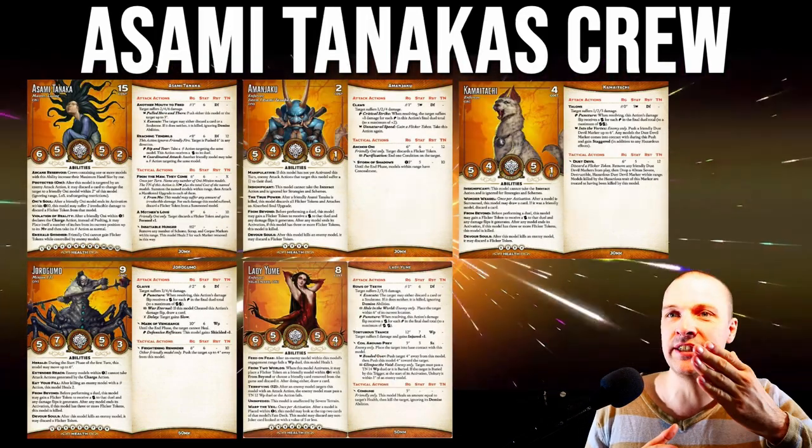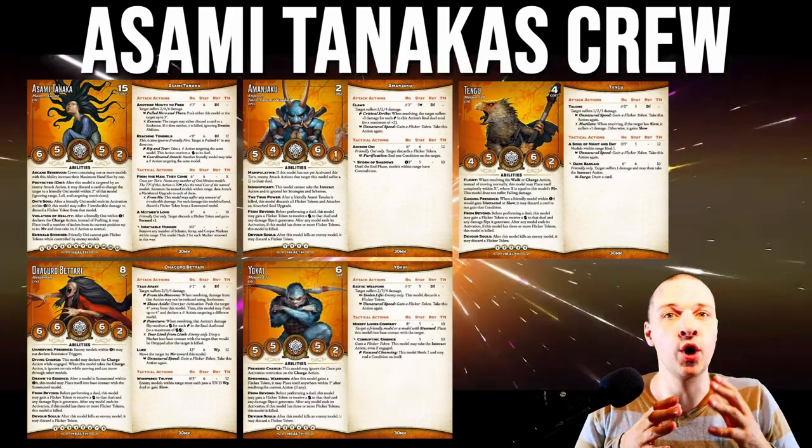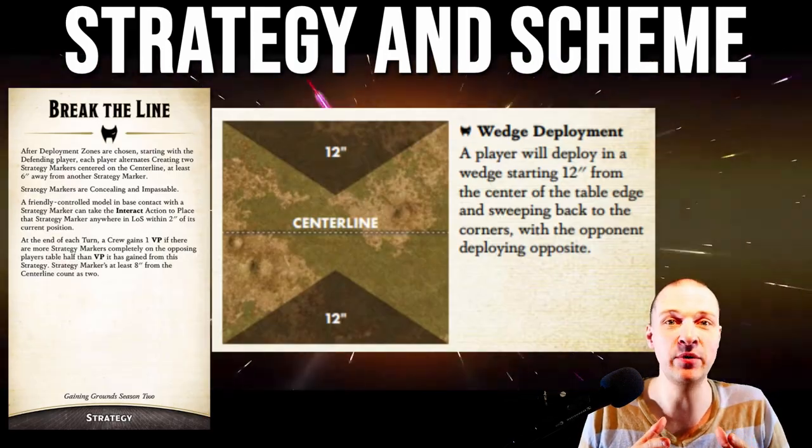Asami Tanaka's crew consists of the Cat Kamatachi, Lady Yuumi, one Yurugumo, Wagyuro Beneri, one Yokai and one Tengu. We're playing with the main strategy Break the Line in Wedged Deployment.